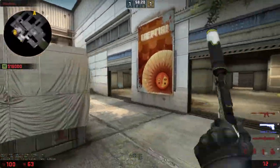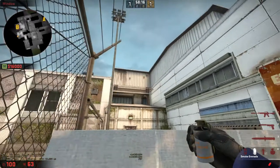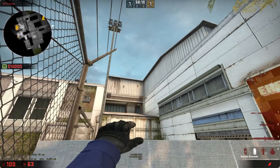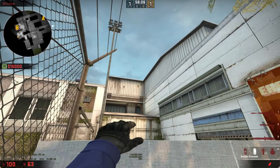First you want to start off with the CT smoke, which is very interesting. You can throw it from back here or from over there, but I like this one personally. You aim on the two rust spots — aim on the right one, between the line and the rust spot, just a little bit right there.